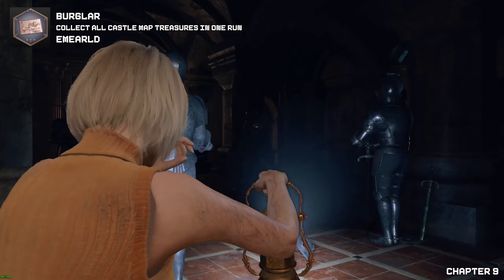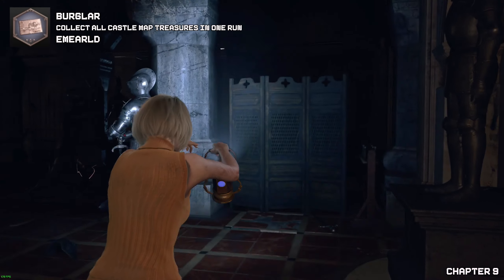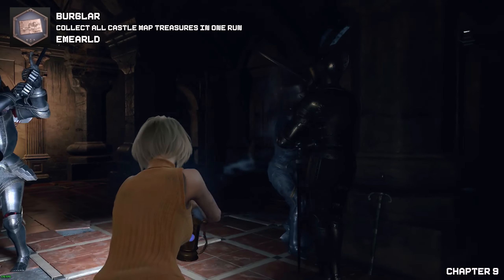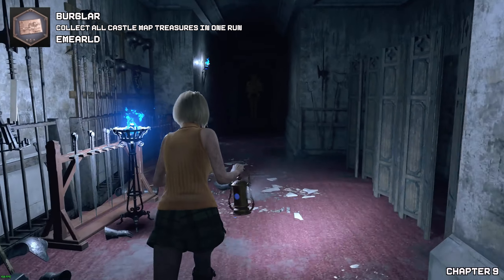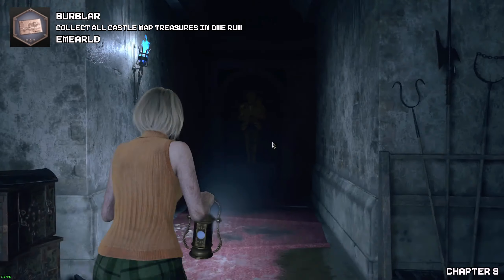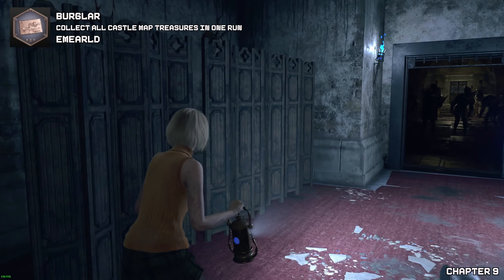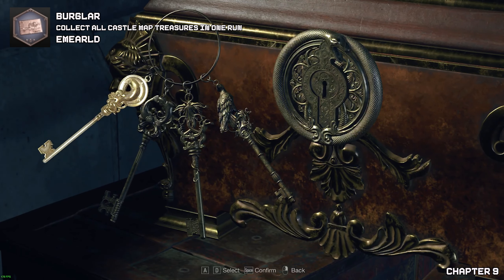Now once we have gone to the next section — very close to the end of Ashley's section — trigger the four lights to open the doorway. As we run towards the blue light that enemies cannot get to, before going to the yellow knight in front, go behind the privacy window door to find your final treasure.